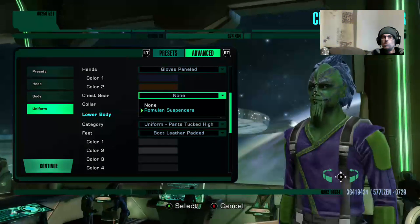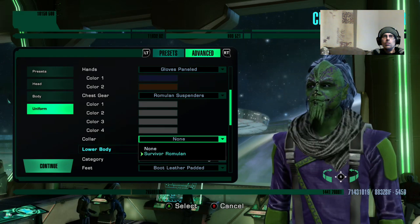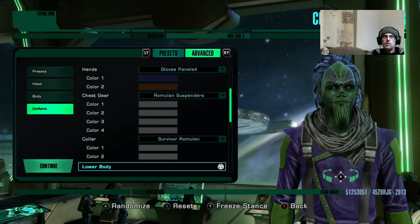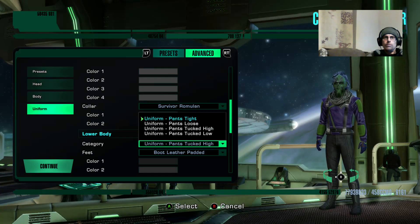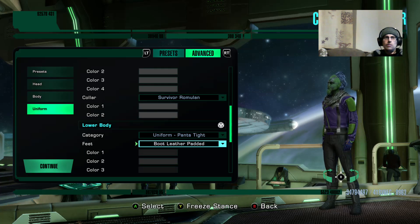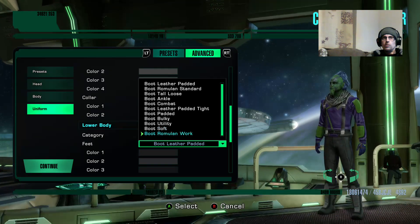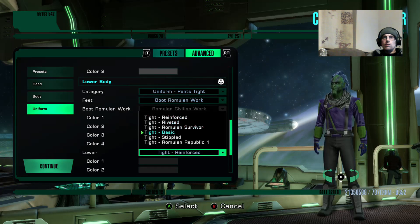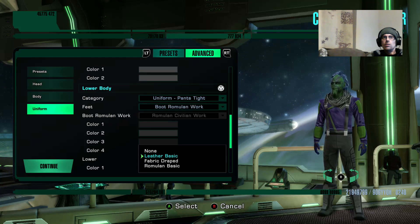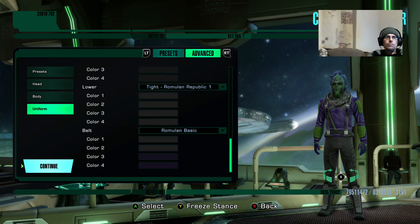We want him to have some panelled gloves - we might make them purple just because. Let's have chest gear - we can have some Romulan suspenders, let's have them just because why not. We can have a collar - yeah, I like that, that's quite good. Let's give him some tight pants. And his boots can be... give him Romulan work boots. And we can have some kind of belt. That'll do - let's continue on now.